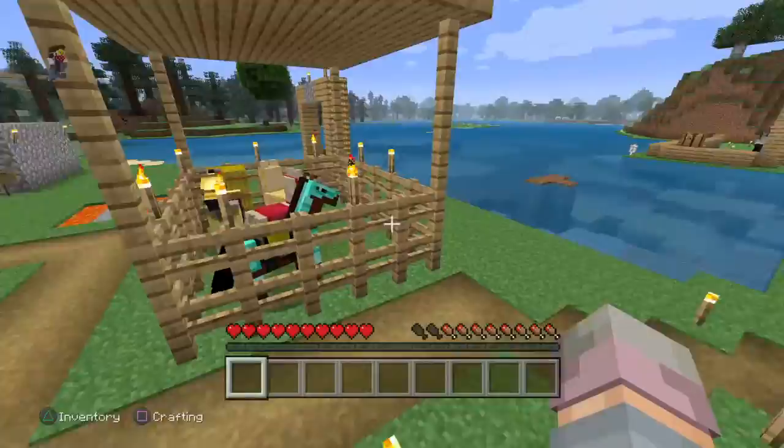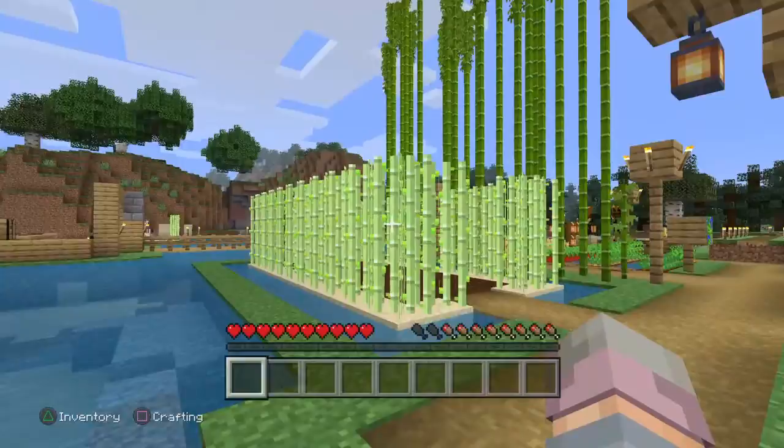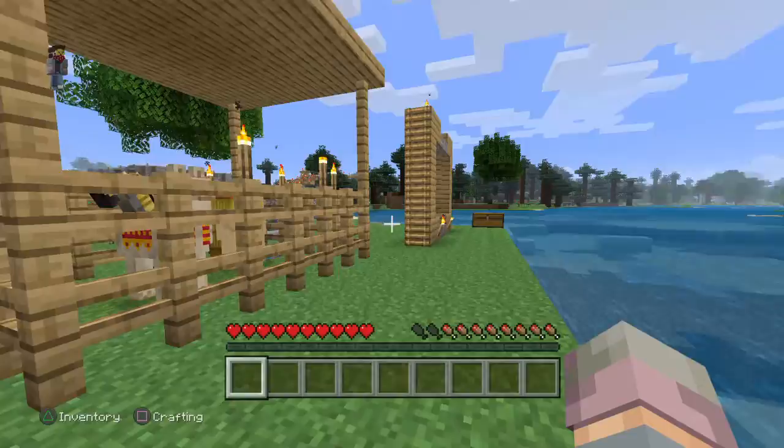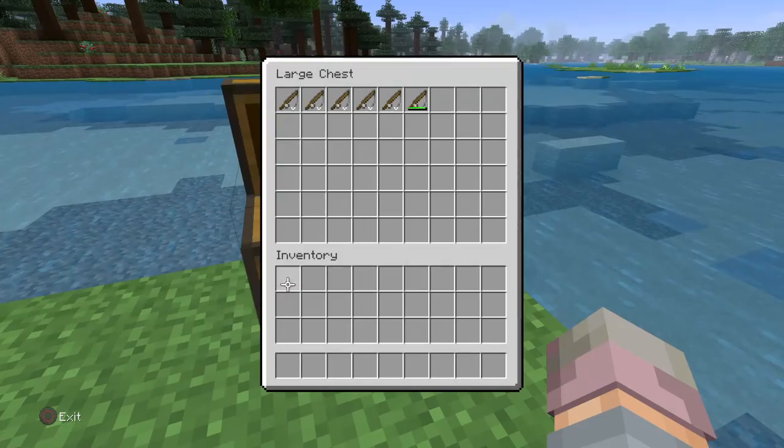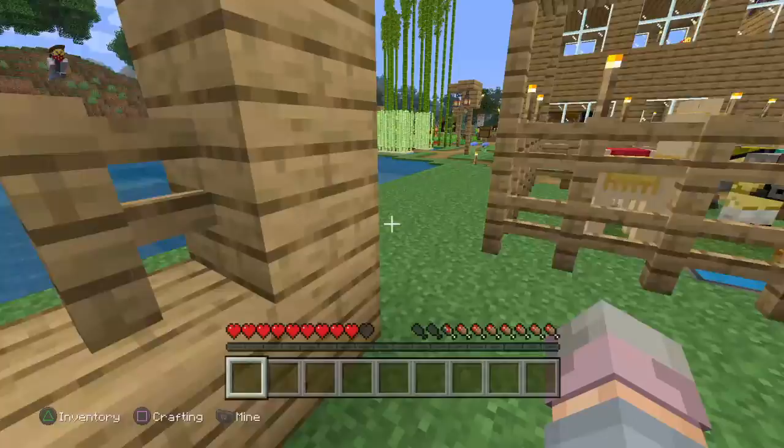We have another portal here, and a little boat torch that my friend named. Right here we have my two llamas and my two horses, some sugar cane, bamboo, and a beat area. Here's the couch thing that was also featured in the fishing pole trick, and in here we have the fishing rods.